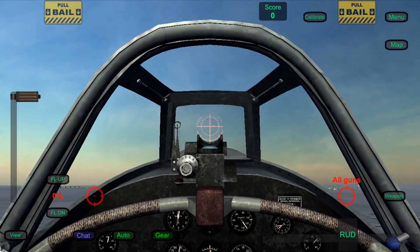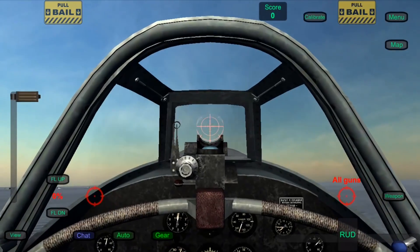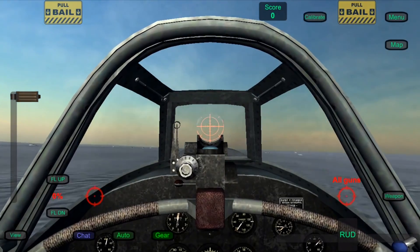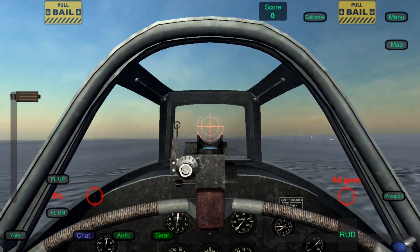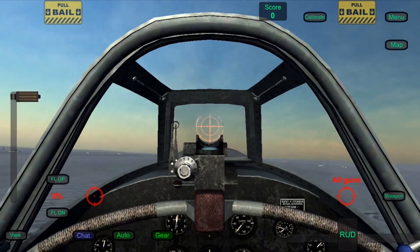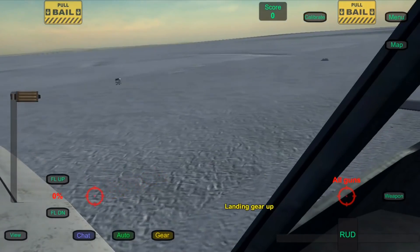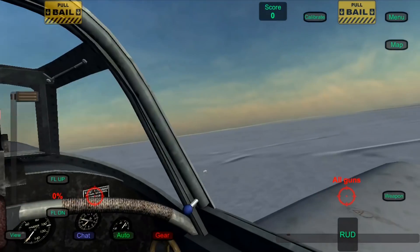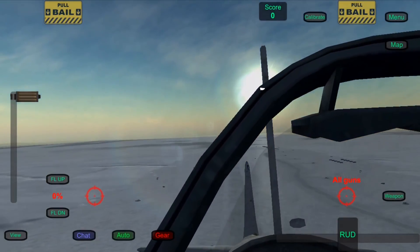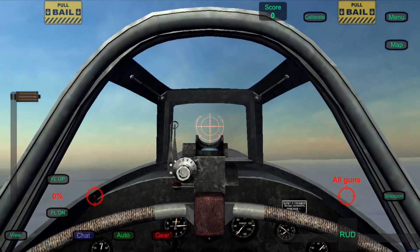Another weird thing about the Yak in this game is that once you start going fast, your plane just starts nosing up for some reason. The tail doesn't go up. Like when your plane starts locking up, it will automatically go up. That's true. It's abnormally weird. I thought my calibration was messed up — that's what I thought too — but it wasn't. It's just the plane.